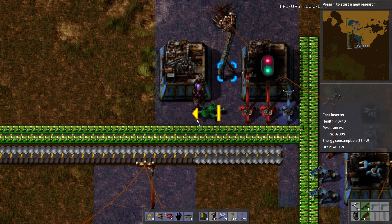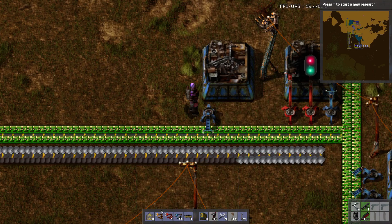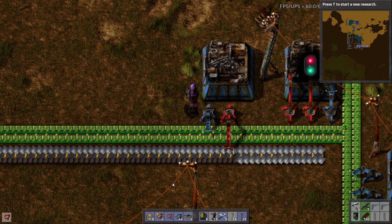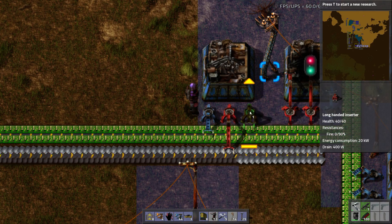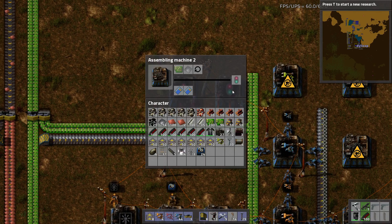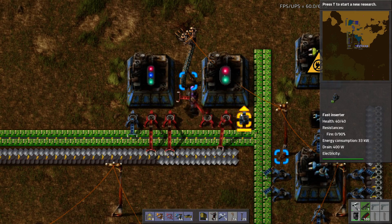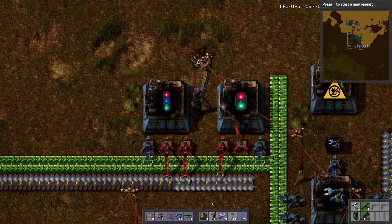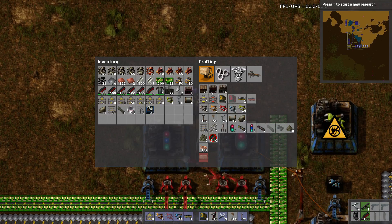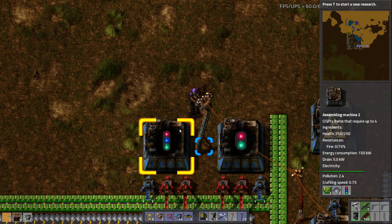We'll just do again a fast inserter, let me make this symmetrical, let me get some more of these inserters — I need some iron. This will make chain signals. I need to rotate these the correct way. These are going to just be boxed up and ready to go. Let me get some boxes and some fast inserters.